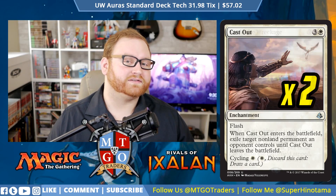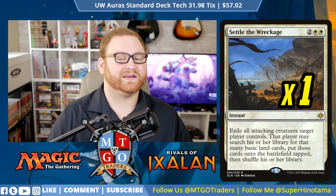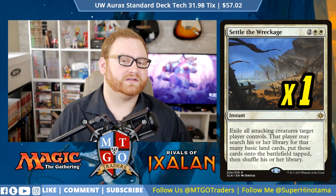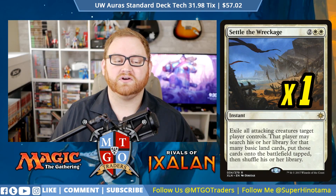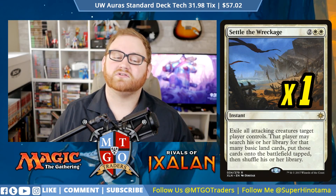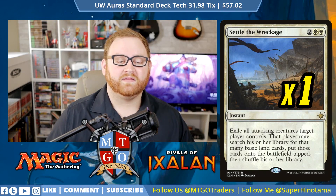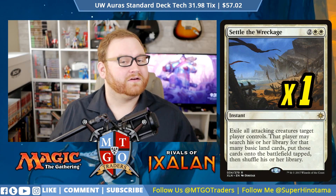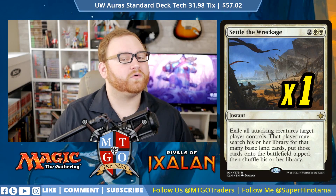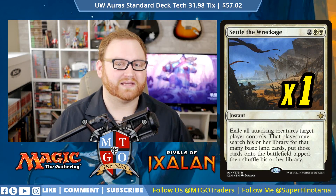The last sideboard card is a 1-of Settle the Wreckage. We're an aggressive deck going up against another aggressive deck — this might be relevant. It's a 4-mana instant: exile all attacking creatures target player controls. That player may search their library for that many basic land cards and put those cards onto the battlefield tapped. Giving our opponent mana is kind of bad, but removing all of their attacking creatures when they're about to win the game is very good. That's why Settle the Wreckage is in the sideboard.